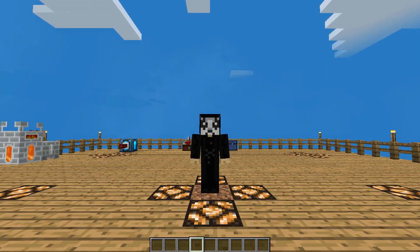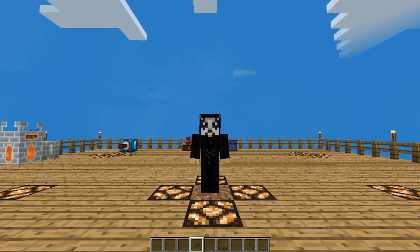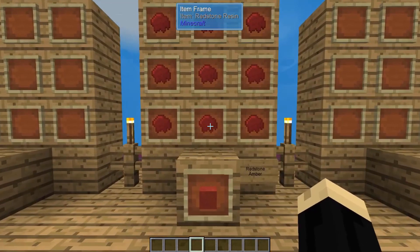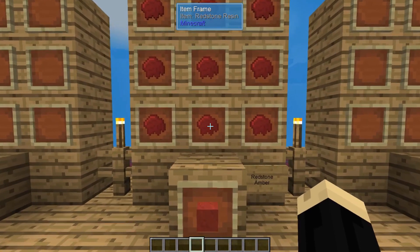For this tutorial I'm going to be using the melter, but a normal smeltery will work fine as well. I will link down in the description a tutorial for how to make a smeltery as well as how to make a melter for your preferred method. The main component we're going to need today, other than some lava, is some redstone amber.